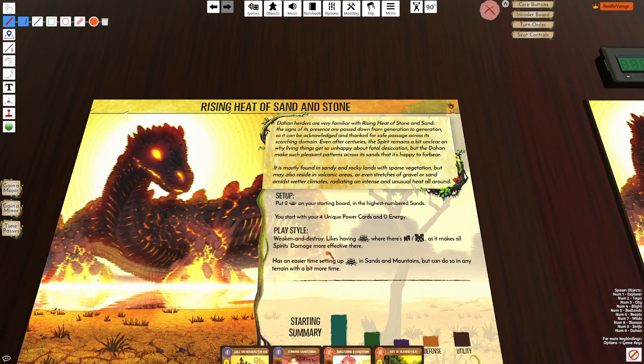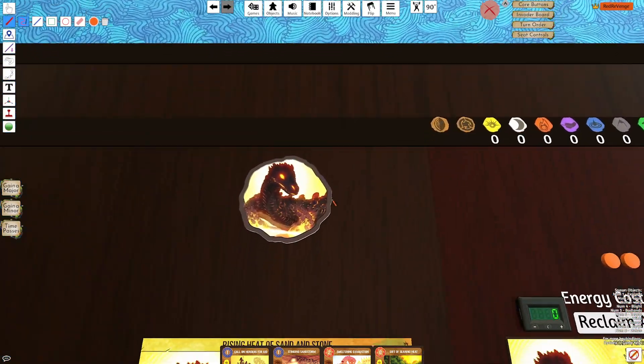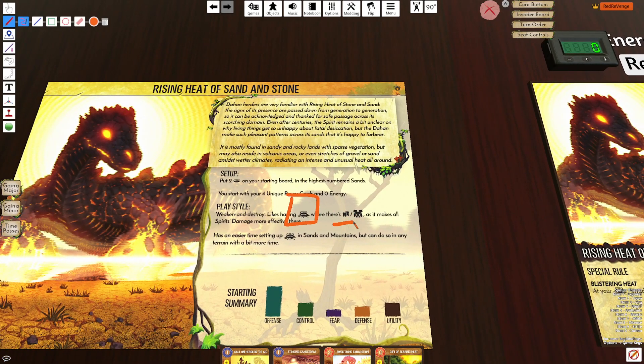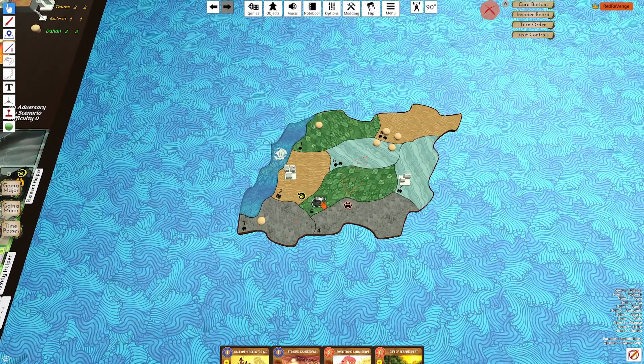Rising Heat's play style is to set up sacred sites in different lands — either sands, mountains, jungles, or wetlands. In those lands with sacred sites, everything is going to be weaker. It's going to have minus one health and it's primarily going to affect buildings. It will be easy to set them up in sands and mountains and then more challenging in jungle and wetlands. It has tools that can shuttle invaders into those lands or cause damage in those lands, easily killing invaders.